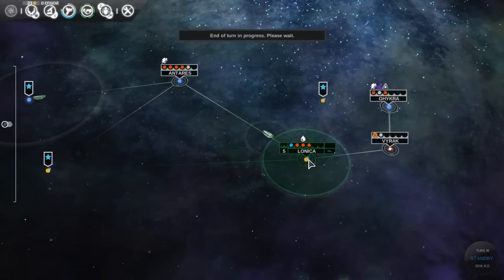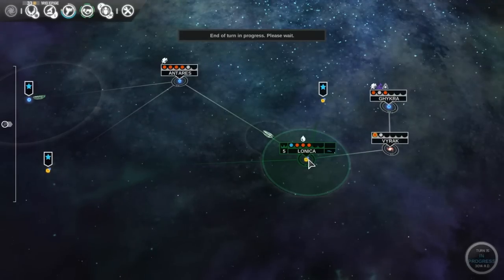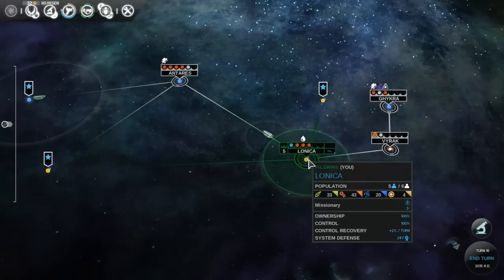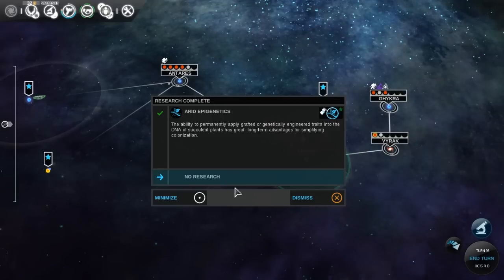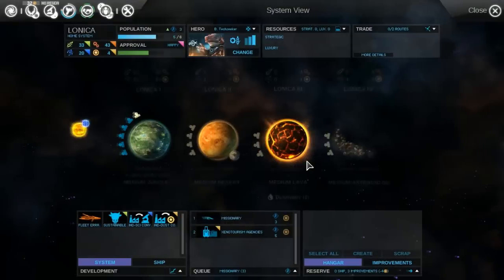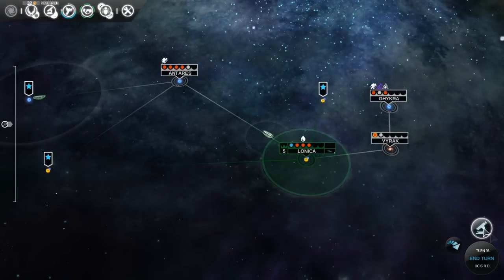We really need the desert or something unlocked next so that we can keep colonizing. We're gonna need somewhere else to live soon. Research has been done, brilliant. Desert is gonna be the next one we can colonize — it's gonna be the only one we can colonize next.